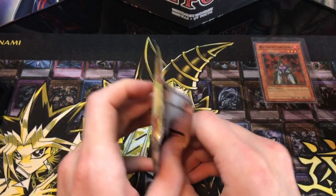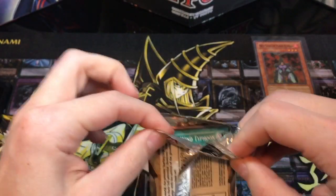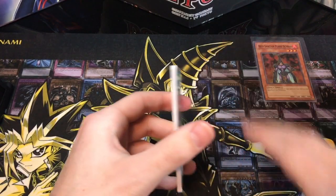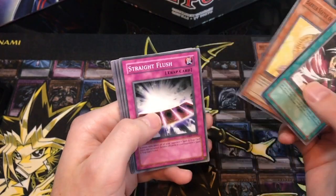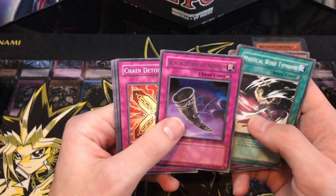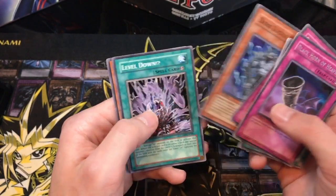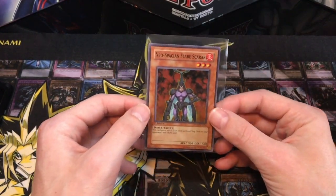Last pack of the video — Cyber Dark Impact. Let's try and get something good here. Come on, Cyber Dark Dragon! Mystical wind typhoon, barrier statue of the heavens, straight flush, straight as Moody, and Black Horn of Heaven. That's a good ultimate rare. Chain destruction, Dark Lucius, level down, and snipe hunter. So we only got one pull this video.